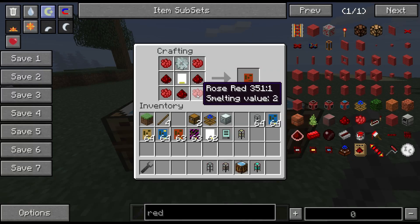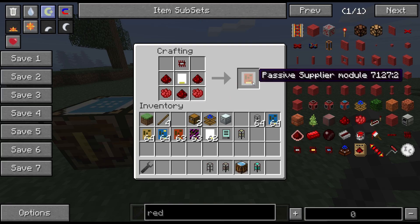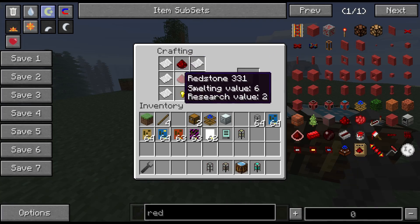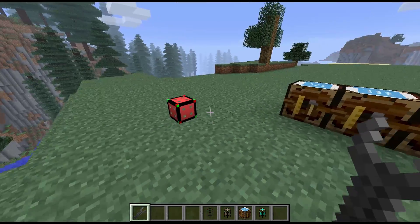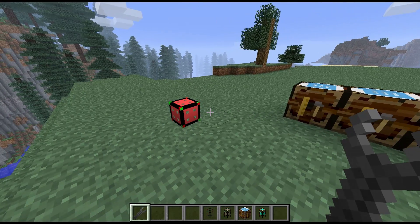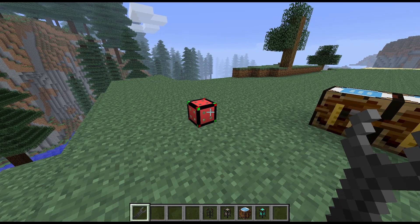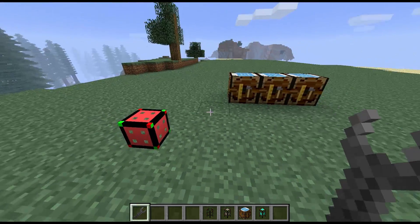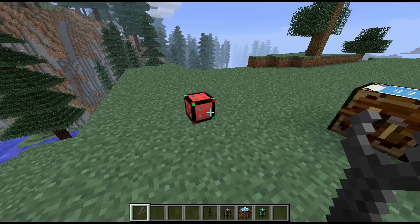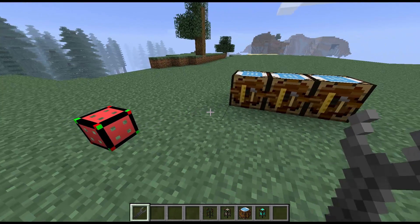As you can see, it's kind of a red color, so the recipe uses rose red with an iron gear or an iron chipset. It's not one you're going to find useful every time you play, but it is extremely useful nonetheless. It has a role to fill and it does it quite well.